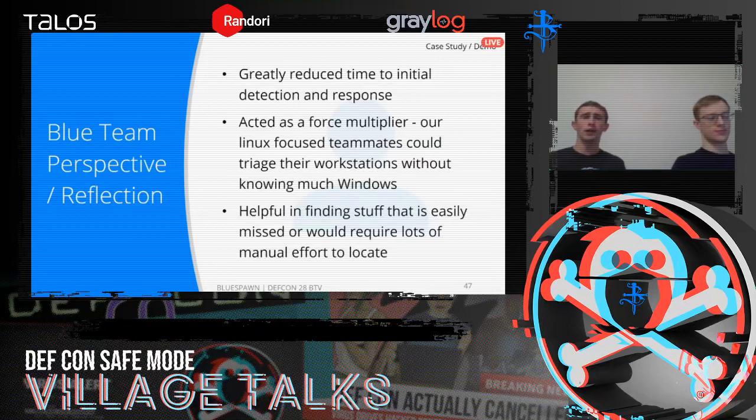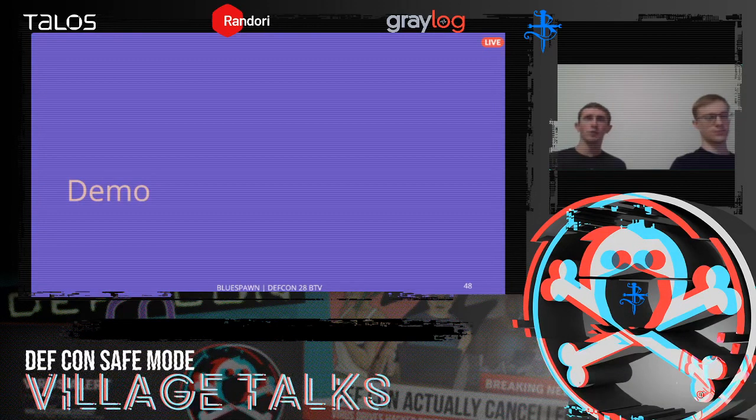From the Blue Team perspective, Blue Spawn works kind of like an EDR product — it identifies and responds to malware on the system. One of the cool things we found is that it's like a force multiplier, especially in active defense situations. If your tool is deployed across multiple systems, you don't have to manually look through all Autoruns yourself — it'll flag which ones are most likely suspicious, so you can spend more of your efforts hunting where it counts.